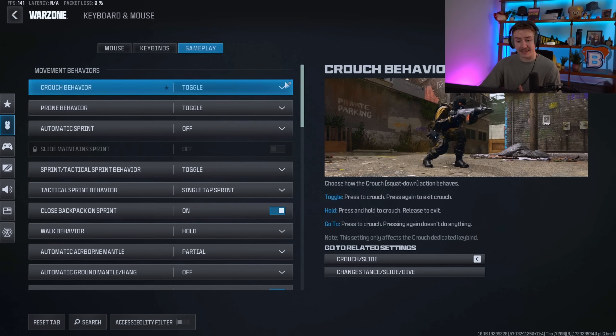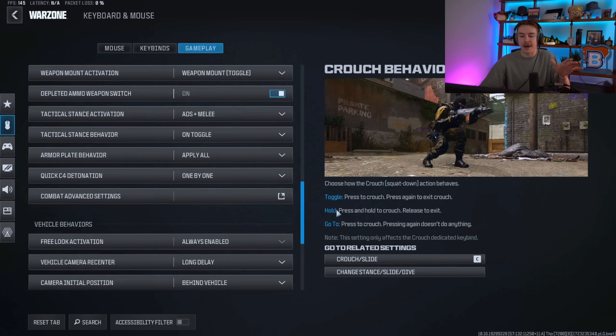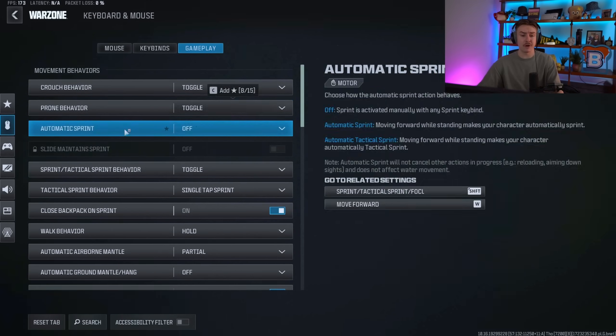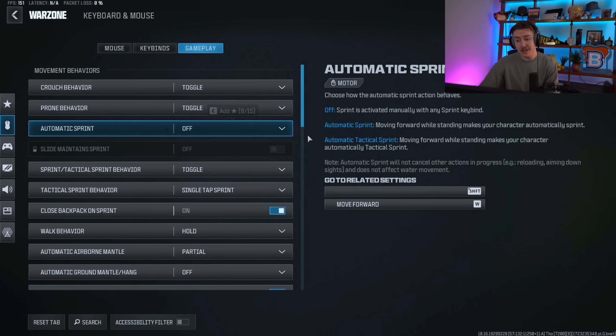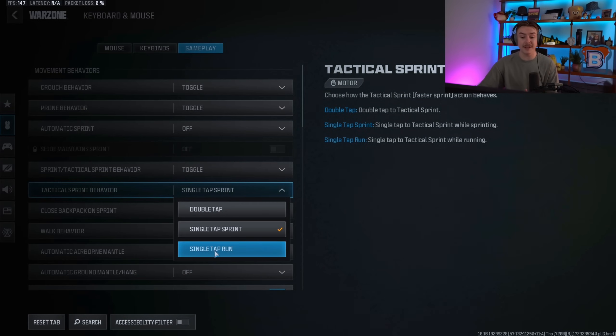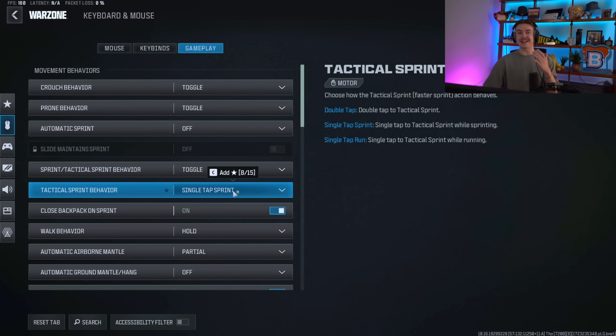In the gameplay section there are three big settings I want to hit on. Crouch behavior should be toggle. Prone behavior should be toggle. Automatic sprint I leave off. Sprint tactical behavior put to toggle. I use single tap sprint — I can just hit my button twice and I'm sprinting. Some people use double tap; go to the firing range and feel out which you prefer.